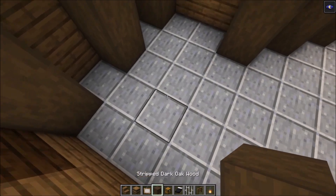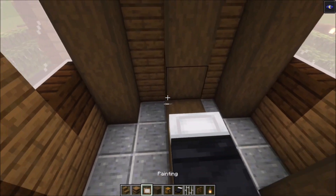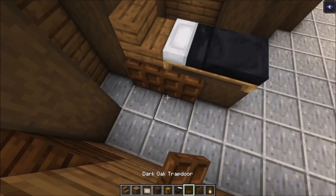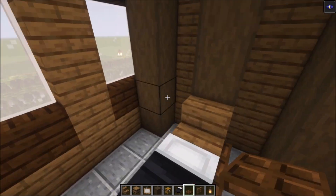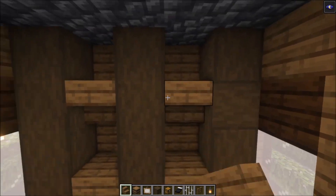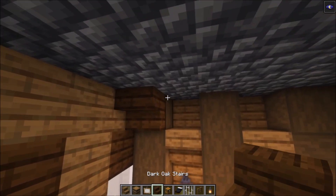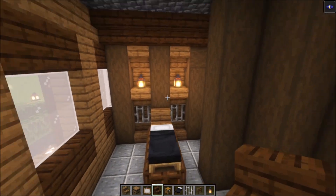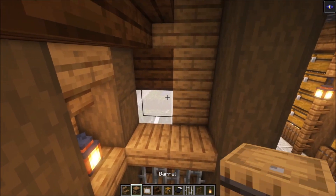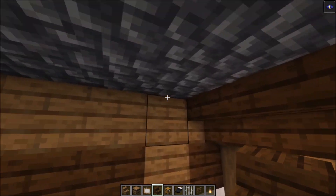For the bedroom, add two full blocks, then add your bed. Take your stairs and place them in. After that, take dark oak trapdoors, place them in and open them up. On the sides, take your stairs, place them in, then add iron bars followed by lanterns. Take dark oak stairs and place them in. This side we're going to have another painting.